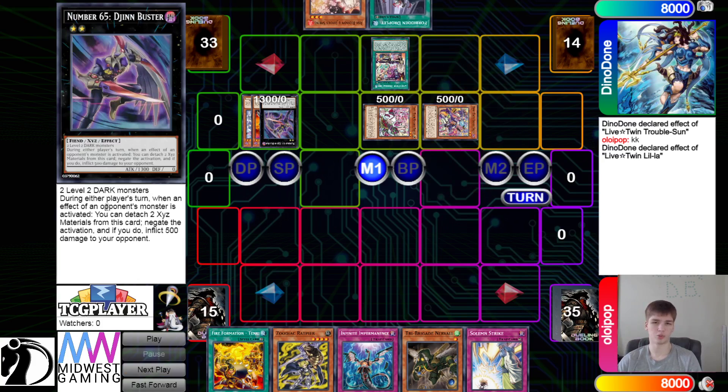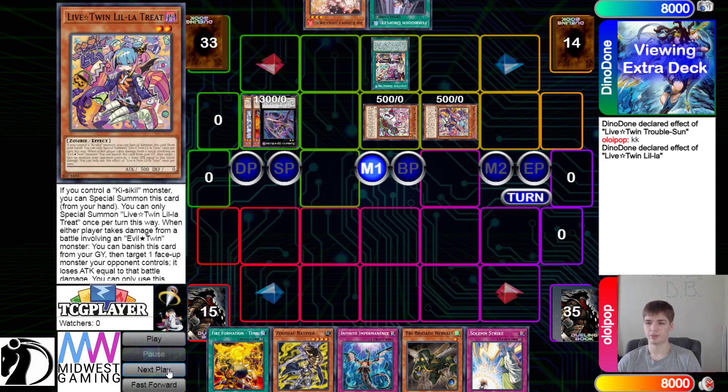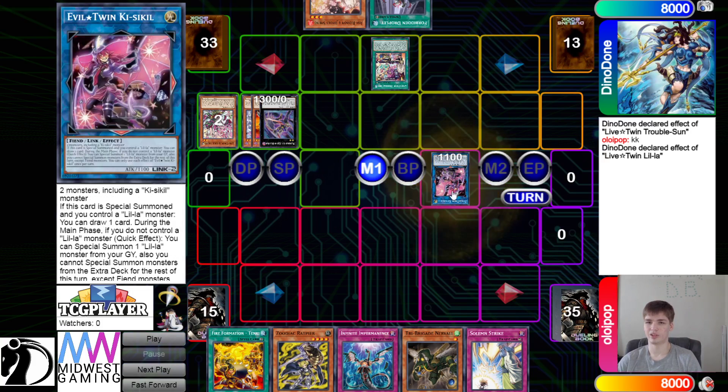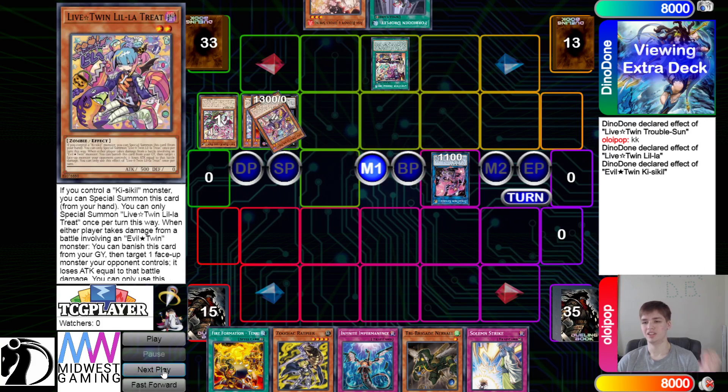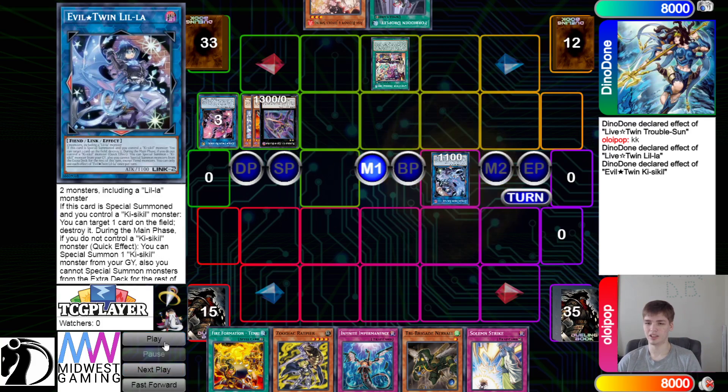If you don't know what this card does: it takes two dark monsters, and during either player's turn when an opponent's monster effect is activated, you detach two materials from this card, negate the activation, and if you do, inflict 500 damage to the opponent. Then Special Summon that out, get rid of those, and go for that — effect Special Summons back out from the graveyard, then get rid of those.